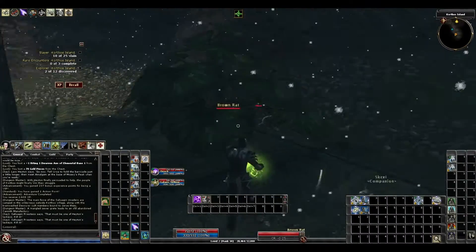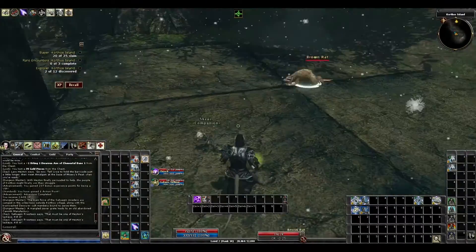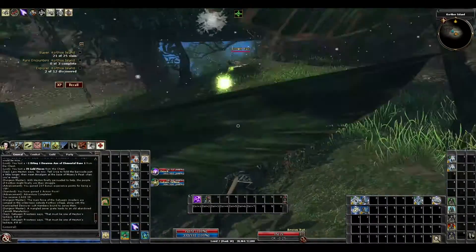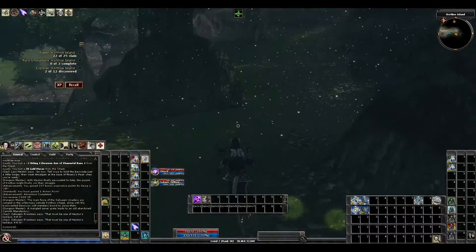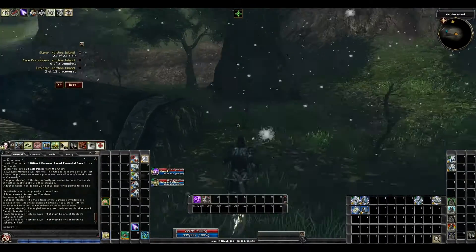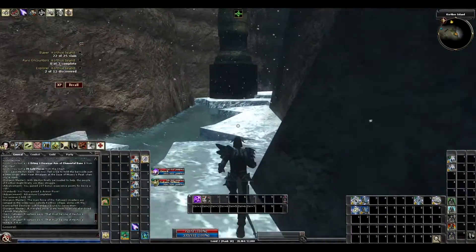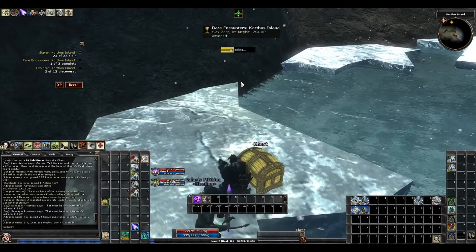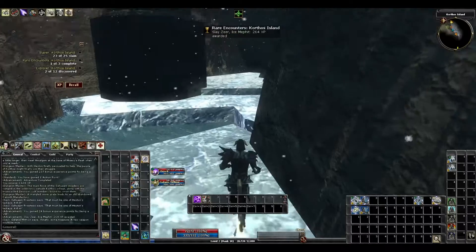There'll be a couple of rats on the way — not a big deal. Let's have an attack at him. We hit him for 50. Kill these rats. It's going to be right up here. I dropped down this ravine. There is an ice mob — could be a named guy. This is a named guy; he'll have a chest. And there's his chest. Masterwork Longsword — it can stay in there.